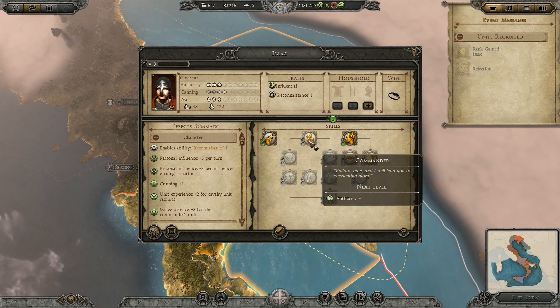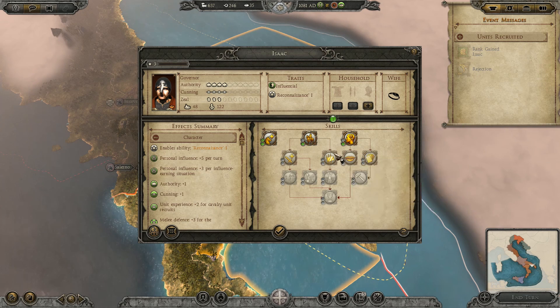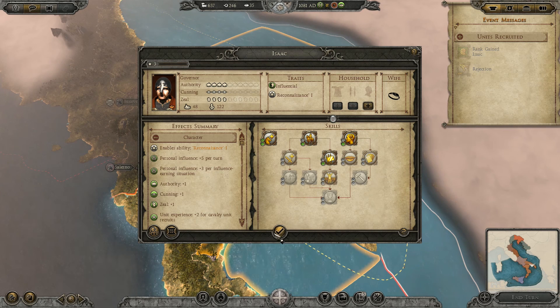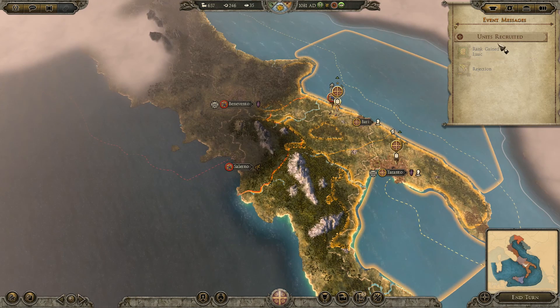A bit of skill - it's always good. What does he need? A bit of authority and a bit of zeal. Cunning - alright, we'll do it. At least he's now a four on everything. Integrity when in foreign territory - yes, beautiful. Excellent. Units recruited - catapults, the catapults. So let's end the turn. We'll have about 800, maybe 900 points - gold or whatever you want to call it - to spend. I do love the badges.